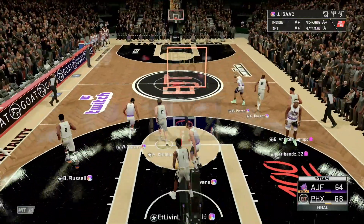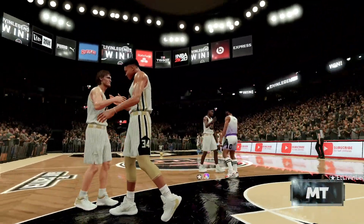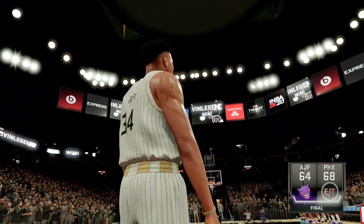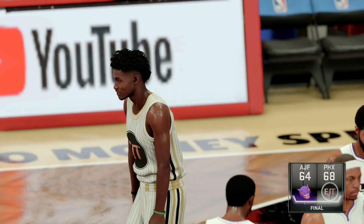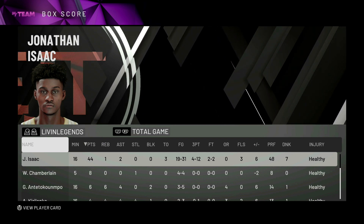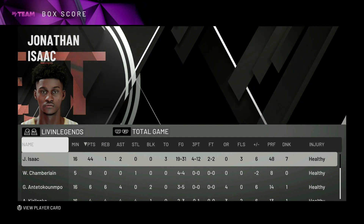That's game right there — Jonathan Isaac coming out with the dub! That's a big game. Loving this card right here. If I wasn't trying to overuse Isaac I definitely would have booted his man out. Almost a perfect point guard right here. In this gameplay Jonathan Isaac had 44 points, one rebound, two assists, three turnovers, 19 of 31 from the field, 4 of 12 from downtown, seven dunks.